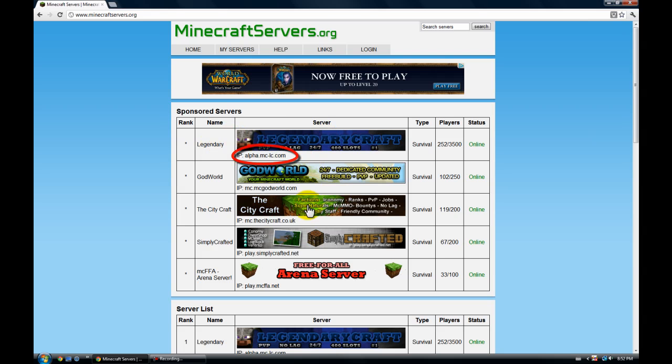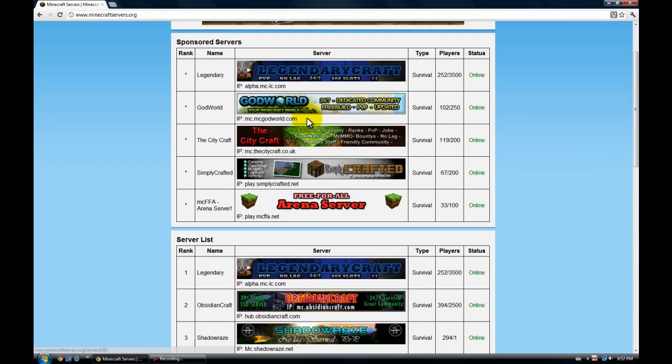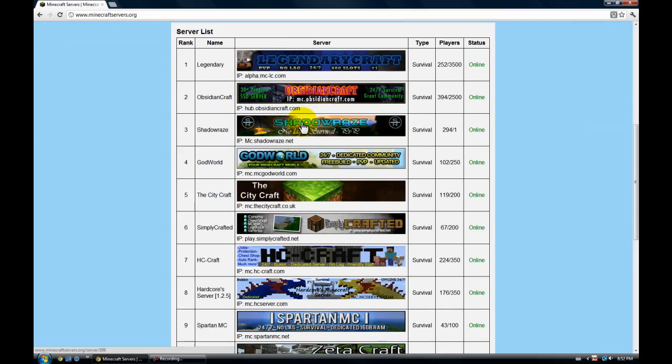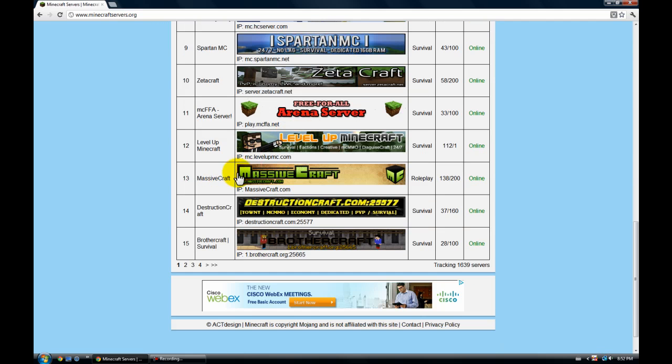Once you open it up, it'll show a lot of pictures, like squares and stuff. There are a lot of servers here, like a lot of pages. What you want to do is type the server name where it says 'name,' and the server address where it says 'IP,' type that in there. Make sure the status is online — if it is offline, you will not be able to join.